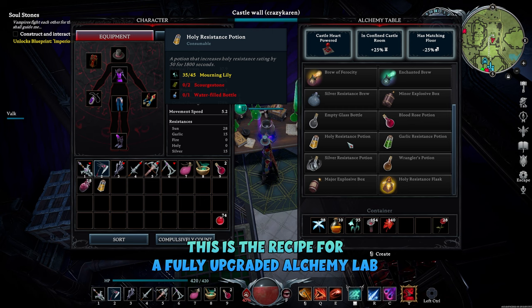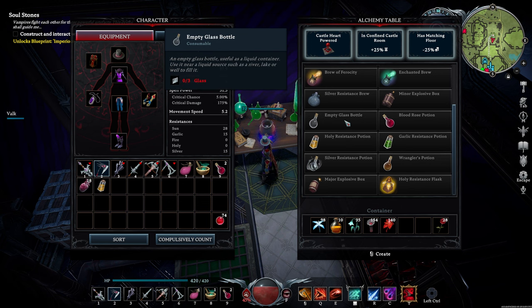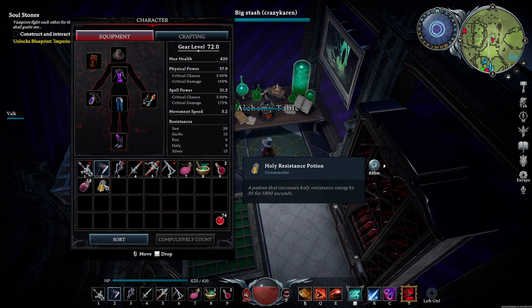The recipe is as follows: 45 Mourning Lily, which you can get from Graveyards; two Skirred Stones, which you can get from killing Undead; and one Water Filled Water Bottle, which you fill up by a water source once you've crafted an empty glass bottle. Once you've got that, you will have your Holy Resistance Potion.